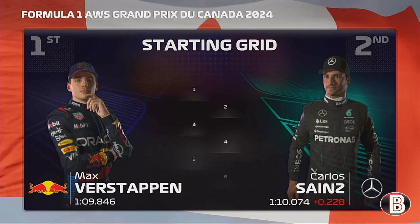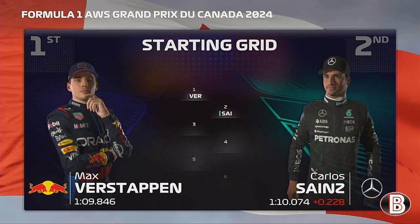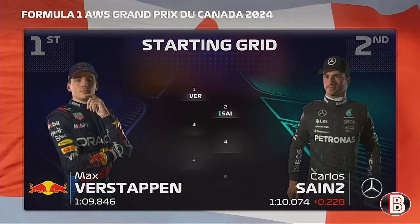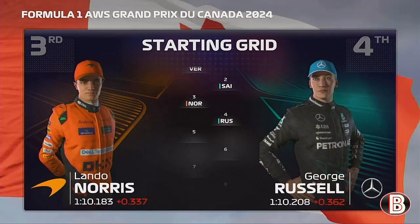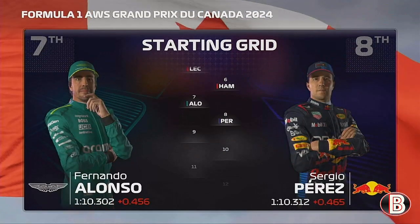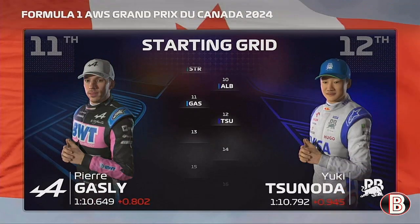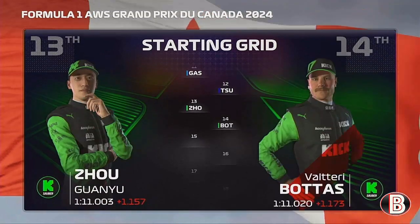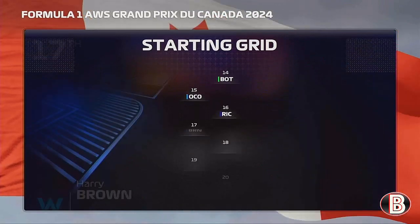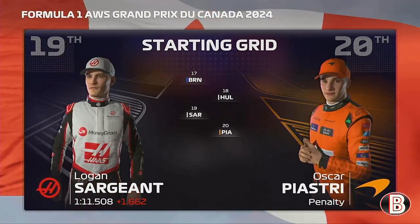World champion Max Verstappen starts from pole position and the smooth operator Carlos Sainz completes the front row. Looking down the rest of the grid we have Norris, Russell, Leclerc, Hamilton, Fernando Alonso, Pérez, Stroll, Albon, Gasly, Tsunoda, Joe, Bottas, Ocon, Ricciardo, Brown, Hülkenberg, Sargent and Oscar Piastri.